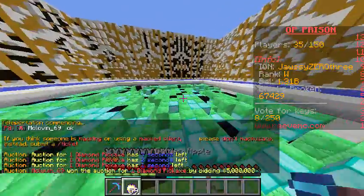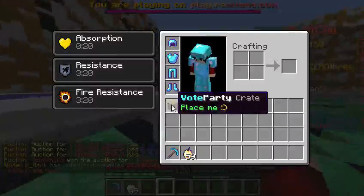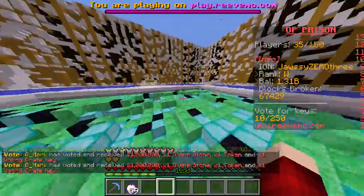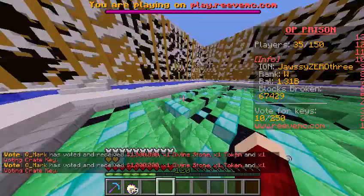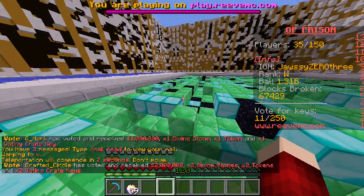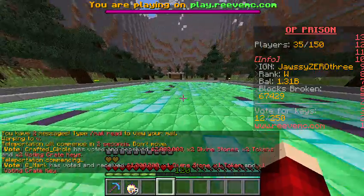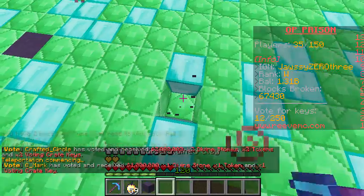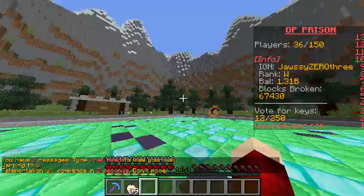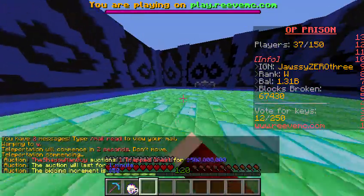Mine U - yes, obsidian! My pickaxe can break it because I got a Titan pickaxe even though I'm MVP - don't judge me. I think I got it from a vote party crate. Mine V has blue stained clay - how does that even look blue? Also diamonds and emerald blocks.